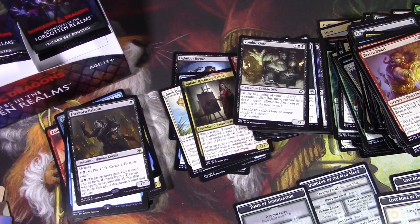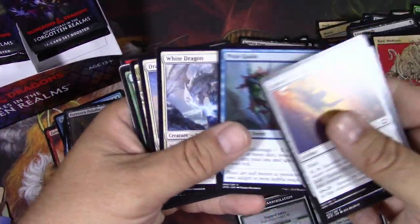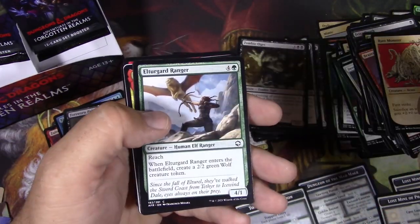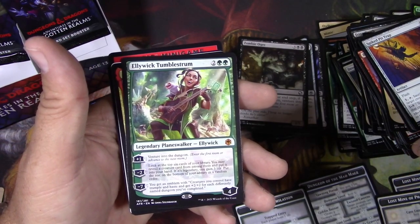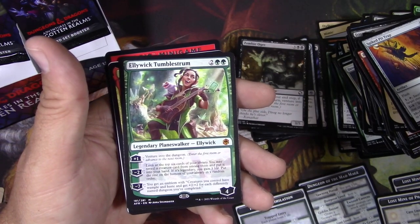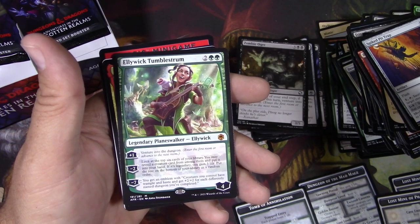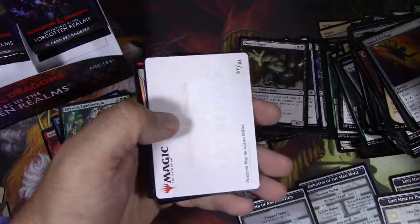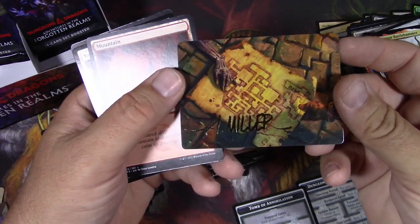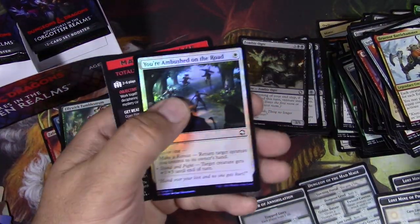Oh my gosh, that pack just exploded. Kind of cobble it back together and see how it turned out. We got a Rust Monster, Temple of the Dragon Queen, and an Ellywick Tumblestrum — she wants you to venture into the dungeon. If you ultimate her, you give your creatures trample and haste and plus two plus two for each differently named dungeon you've completed. A lot of setup to get to that point.